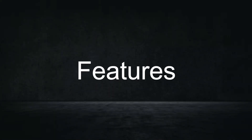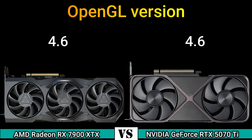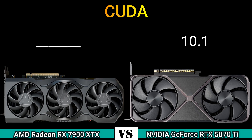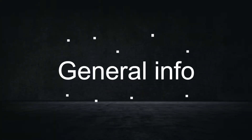Part 3 — Features. DirectX version: 12 Ultimate (12.2). OpenGL version: 4.6. OpenCL version: 2.2 and 3.0. Vulkan: 1.3 and 1.4. CUDA: 10.1. Shader model: 6.8. Part 4 — General Information.